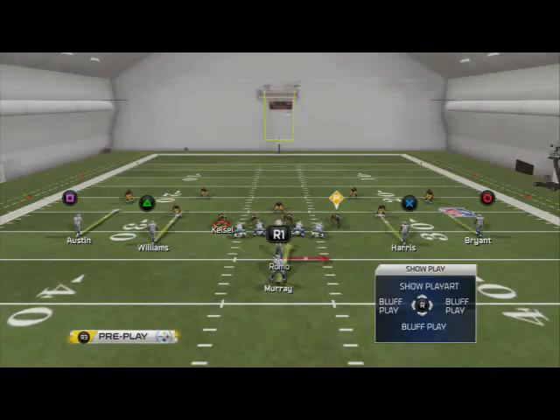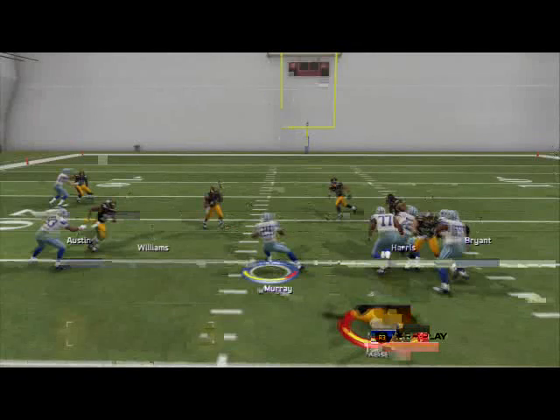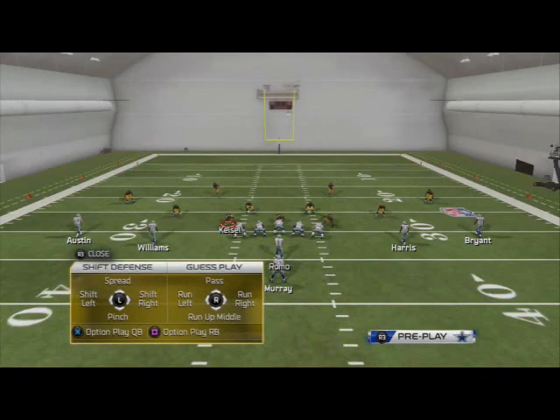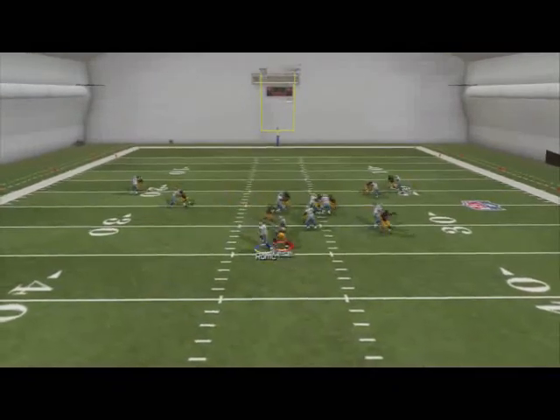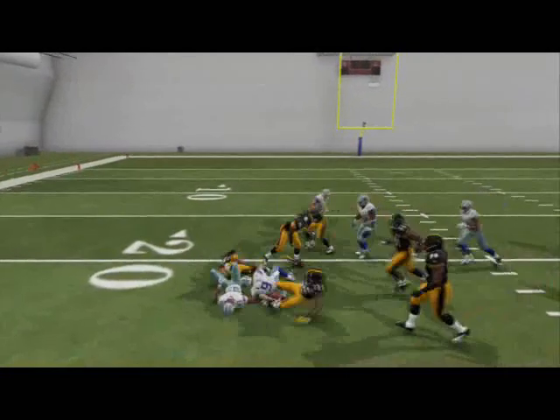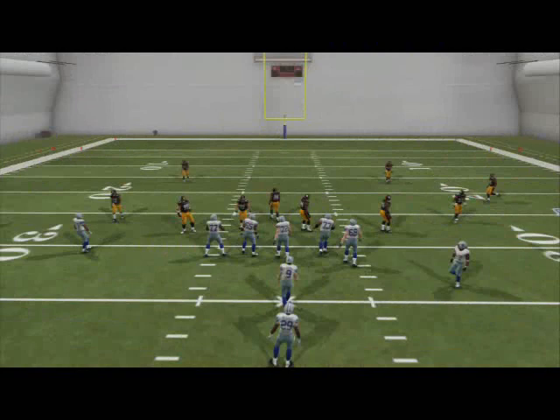This is going to basically account for our whole rushing deck because we can flip the play and run it to the left side. You see there they play the quarterback, and then we get DeMarco Murray up the middle for five yards. If they play the running back, we just keep it with the quarterback and get outside with Tony Romo for big positive yards. So that takes care of an inside run left, inside run right, outside run right, and outside run left.